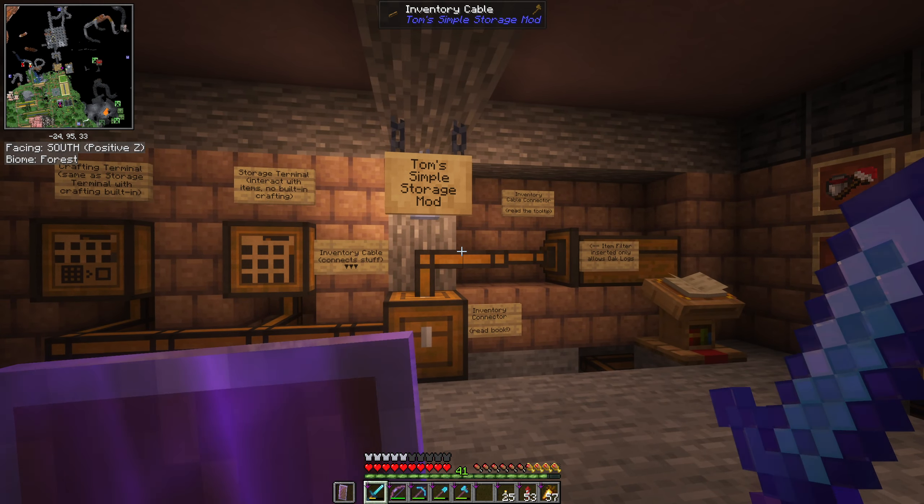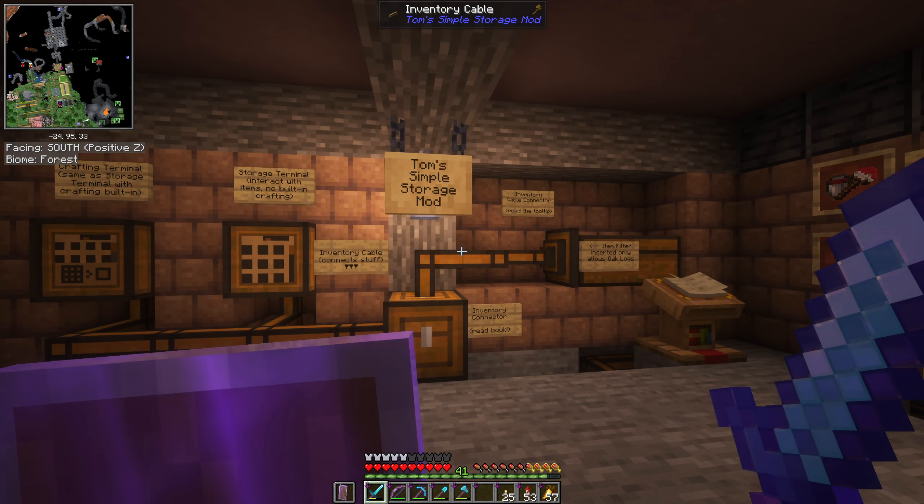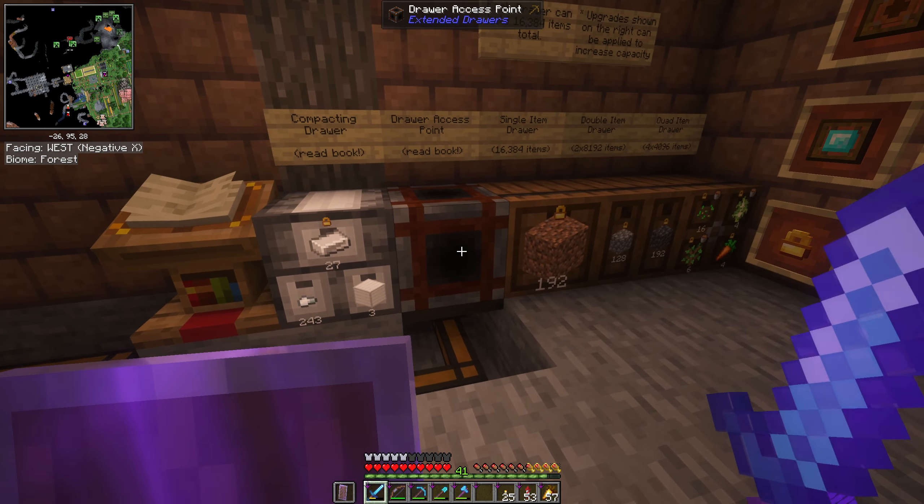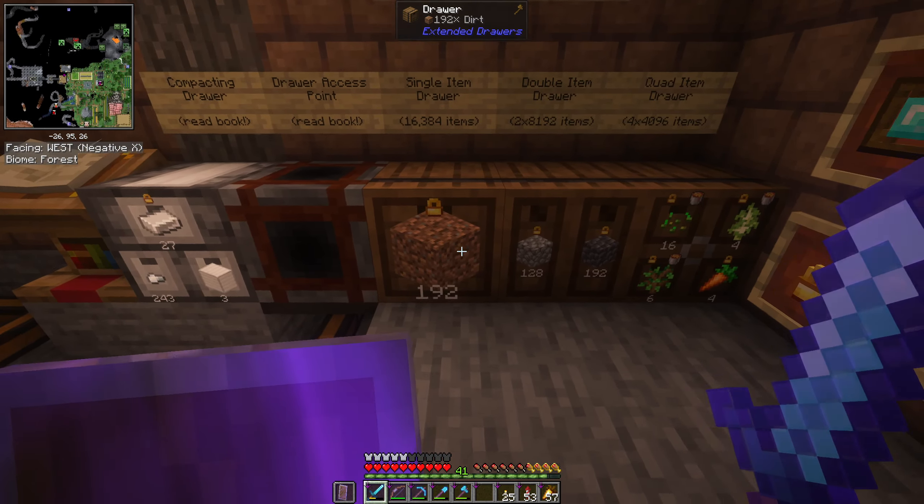Tom's Simple Storage doesn't have a lot of documentation — there's no wiki, unfortunately, just YouTube videos. It really felt like early Minecraft beta/alpha where you're just trying things to figure out how it works. The simple stuff like connecting chests is easy, but when you're trying to do anything advanced it can get a little confusing.